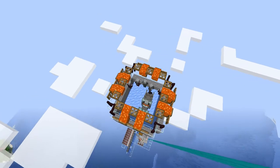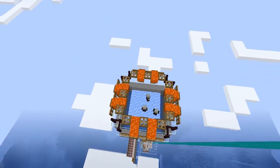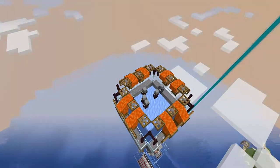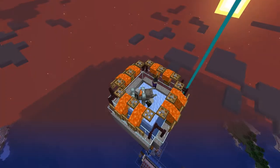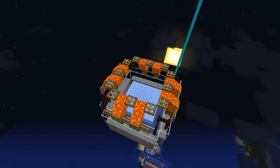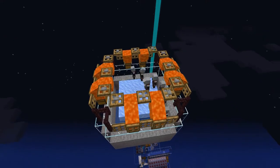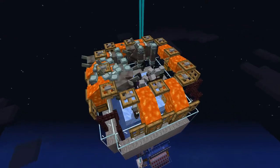For the last part we will conclude with another timelapse of the running farm. There were a few things that needed fixing like missing redstone pieces. The dropper for the items was also inconveniently placed as some items fell through a gap all the way down to the ocean.